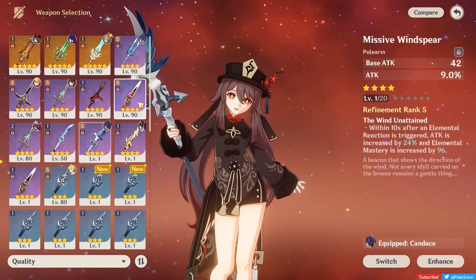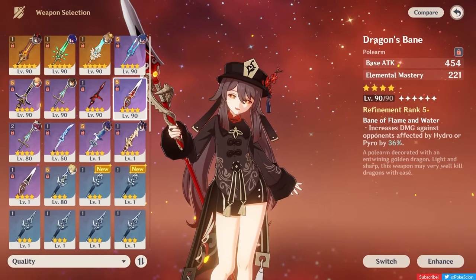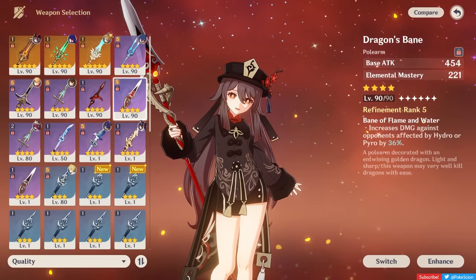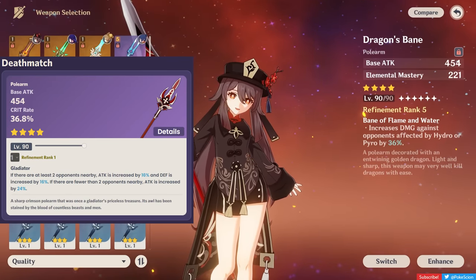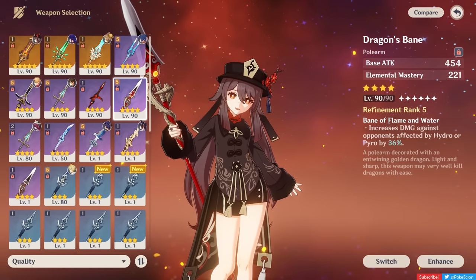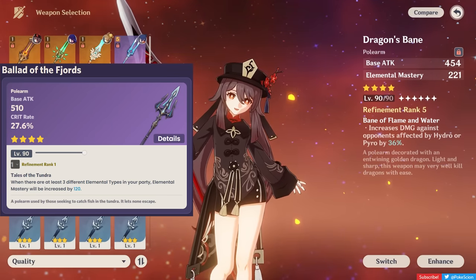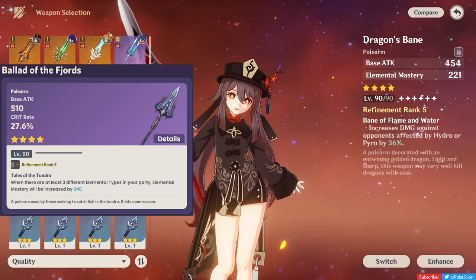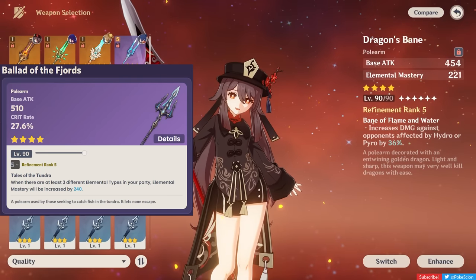The Dragon's Bane has a huge EM stat and a passive that boosts the wielder's damage if they're hitting enemies affected by either Pyro or Hydro. Because of that insane combination of effects, it's an amazing weapon for Hu Tao if you manage to pull it. For Battle Pass weapons, Deathmatch is a big Crit Rate stat stick, though the passive is either too small to matter or inconsistent. The real standout is the Ballad of the Fjords, released in the 4.0 Battle Pass. With at least 3 elements in the party, the wielder gains 120 EM, going up to 240 EM at max refinement. It also gives a Crit Rate substat — two very valuable stats for Hu Tao.